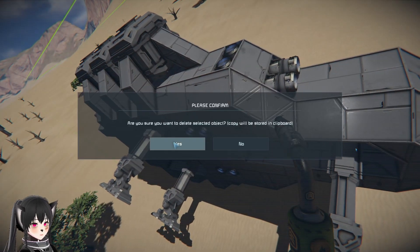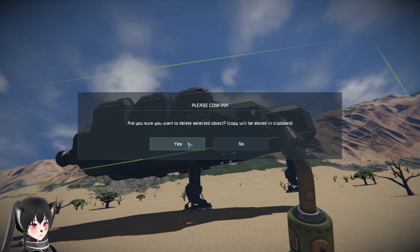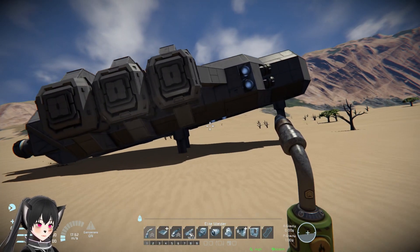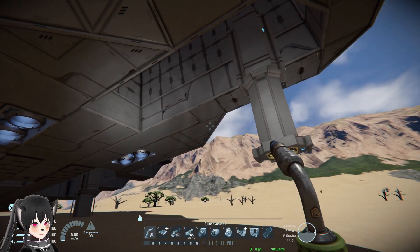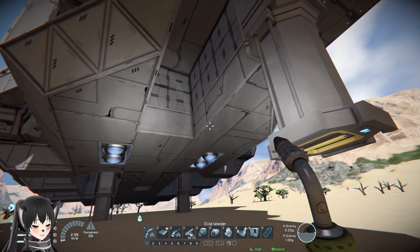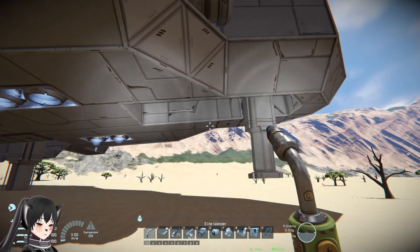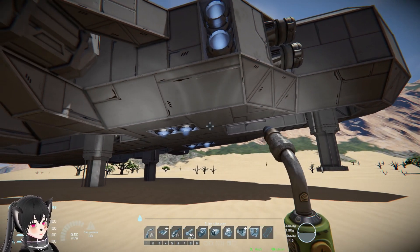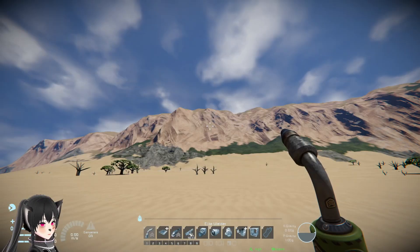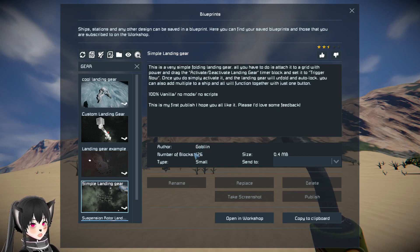I'm going to try putting it upright now and see if it can handle the whole ship falling a bit. You probably shouldn't be landing too hard with that landing gear configuration. That's very interesting - I feel like that's something you'd make if you're new to Space Engineers, something I would have probably made as well if I were new.